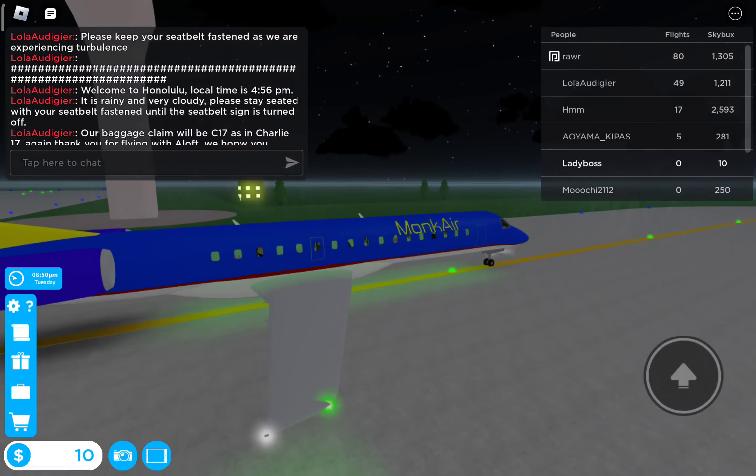Hello ladies and gentlemen, this is your captain from the flight deck. Welcome aboard the flight. We're expecting a smooth ride today, so the seatbelt sign should remain off for most of the flight. Thanks for flying with us and, once again, welcome aboard.